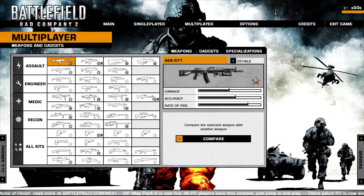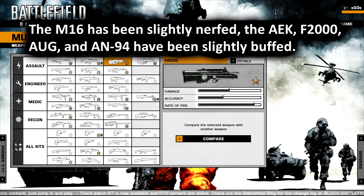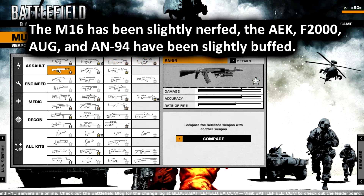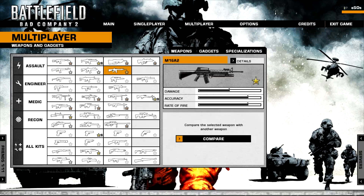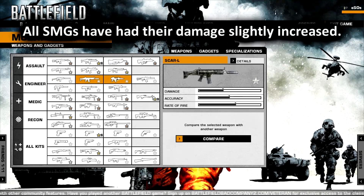So I've talked about most of the major changes. The rest are balancing issues to do with guns. For the assault class, the damage of the M16 has been slightly nerfed. Most of the others, including the AN-94, have had damage slightly increased, which is kind of odd because the AN-94 is a pretty strong gun to begin with and some people were actually looking to get it nerfed with this update. If you're wondering where to get information about stats for these guns, I'd recommend checking out the link in my video description.